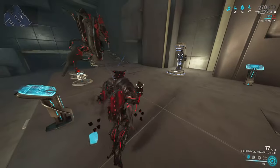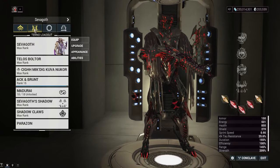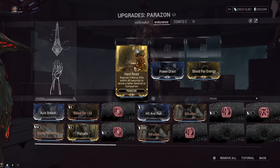Today's video will cover Hard Reset and how to do parazon kills very easily to get your companion instantly revived. With the Abyss of Dagath update we're getting a big companion rework, and one of the mods getting reworked entirely is Hard Reset. Currently you need three mercy kills within 40 seconds to instantly revive your fallen companion. After the patch, any mercy kill will remove 10 seconds from the companion's respawn timer.